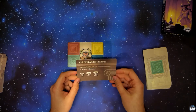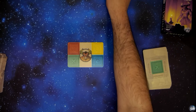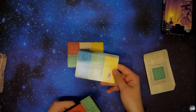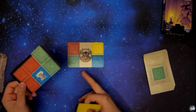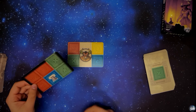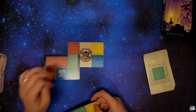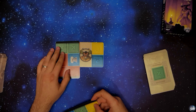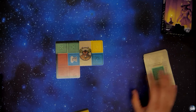Le défi numéro 2 nous propose d'enfermer le minotaure dans une salle comportant au moins trois colonnes. On va piocher deux cartes : une carte avec une flamme, une carte avec une colonne. Il va falloir couvrir une dalle verte avec une de nos cartes. On va choisir cette carte et la mettre comme ceci. Et on fait ainsi le début de notre salle dans laquelle on va enfermer le minotaure.